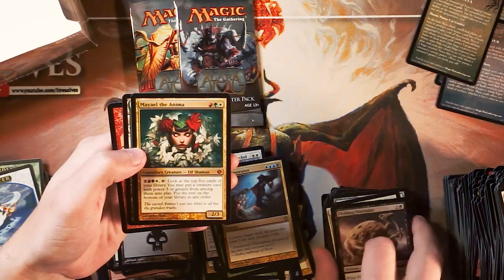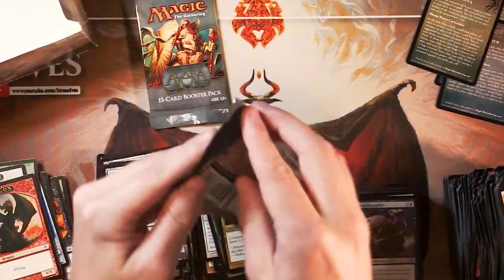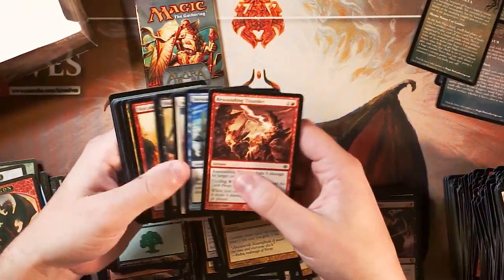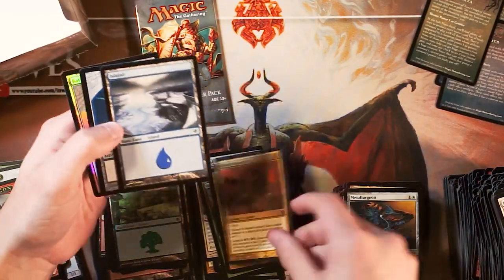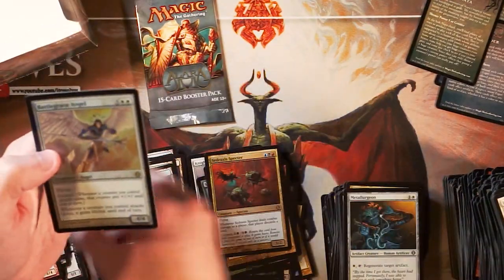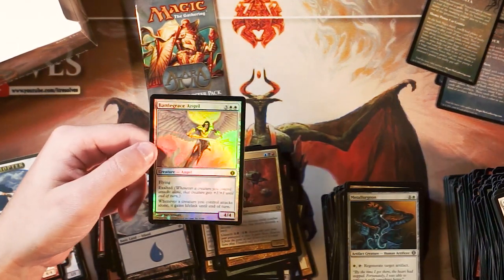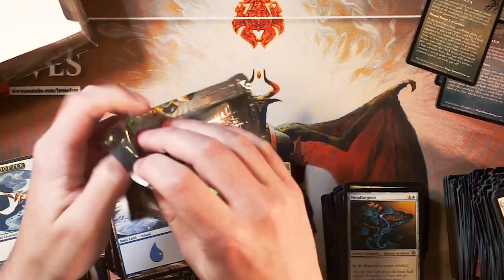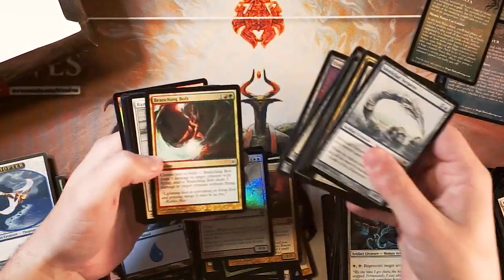Last few packs — Mayael the Anima! This is actually a card that we did a proxy of. We haven't given it away yet, but it's definitely on the list. I think that card is beautiful — one of the prettiest pieces of art in the game. And what looks like Sedraxis Specter, and a foil Battle Grace Angel! Two foil rares in the last few packs — we got this foil rare and then foil Rafiq earlier. That's pretty awesome. We're up to five mythics — we'll see if we can get six.